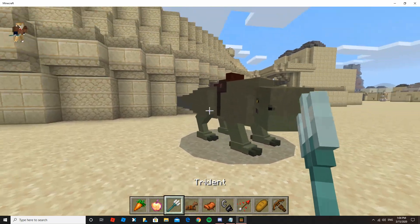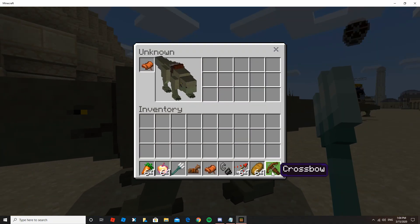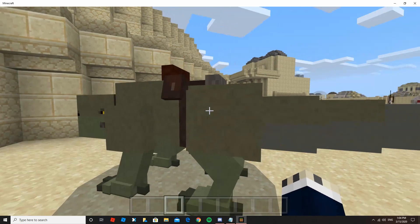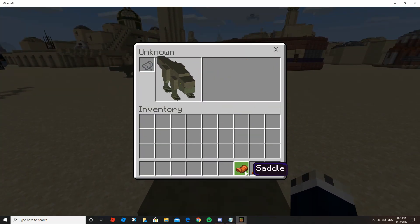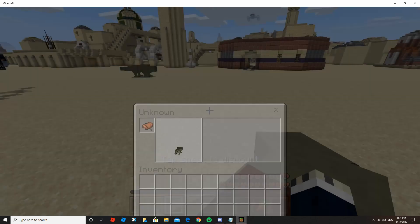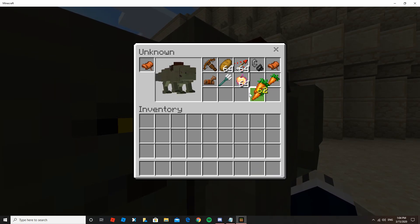But if you've got a lot of items on you that you want to store — I forgot to mention this — you can crouch and then open them up with left click, and you can just put your stuff in there and even take it out. But if you take off the saddle, you can't get to the inventory anymore, so your dewback needs to have a saddle on him. Then you just open it up and put whatever you need in there.